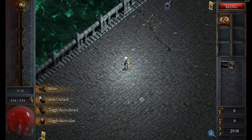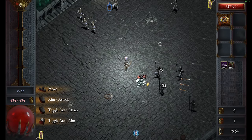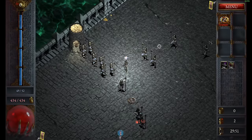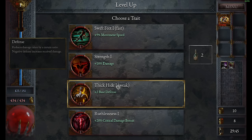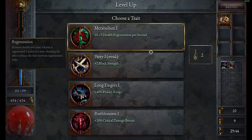Welcome back to Halls of Torment. Last time we joined a beta in this game where we have the potions, the cupbearer, and everything. But today we want to do something I promised a long time ago: we are going pretty much for the strongest weapon I know in this game, using a very specific setup.